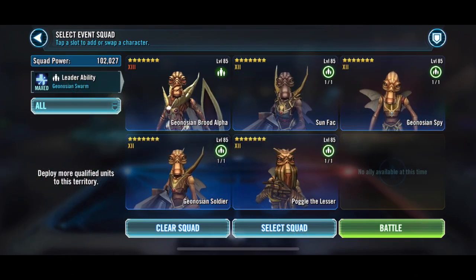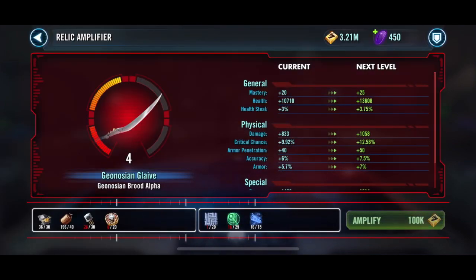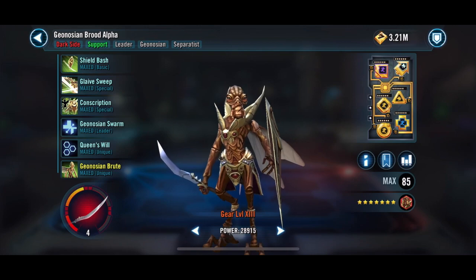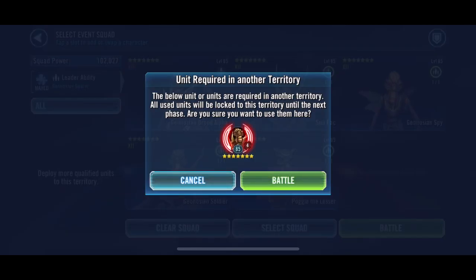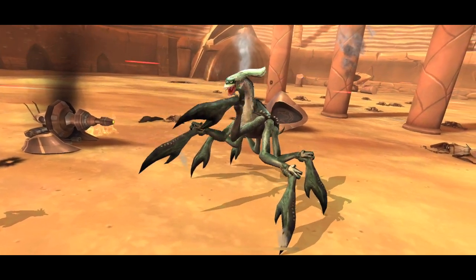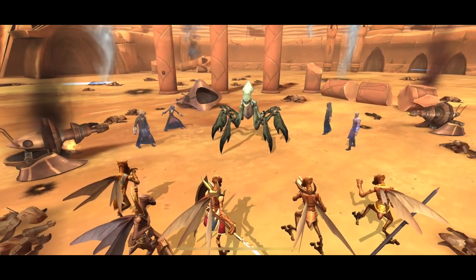Obviously Geonosians is our team and Brood Alpha should be your leader. The Zeta is required for the Geonosian Brute, and keep in mind its stats are based on your Brood Alpha's stats. So the better your Alpha is, the better the Brute is. I have mine at Relic 4, but that's not necessary to win this fight. You can actually do it with no Relics at all, and possibly gear 11, but that may be really challenging.